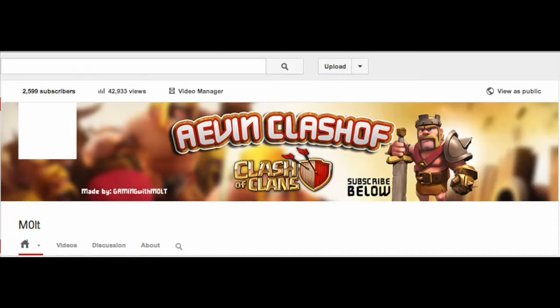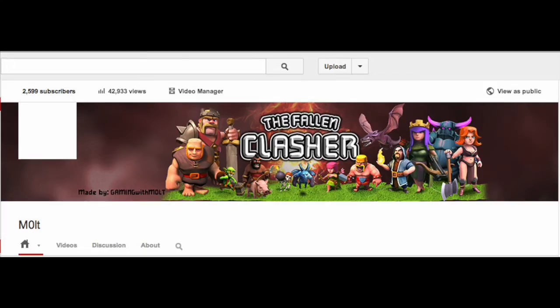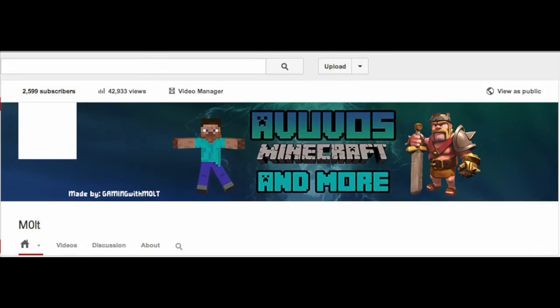Here is option number four — this one I made for a German Clasher. It has the king in it and a pretty sweet background behind it. Here is number five — this one has the whole gang in it, all of the characters for the most part. It's pretty cool. Again, this is another template for you guys — we can change the background color and your name.